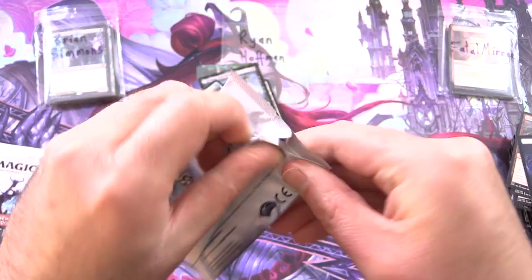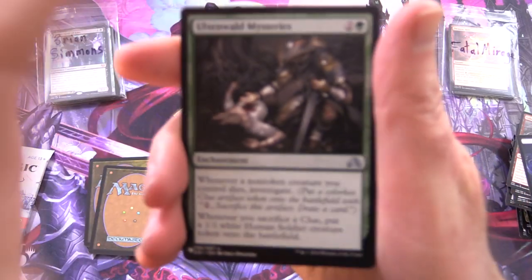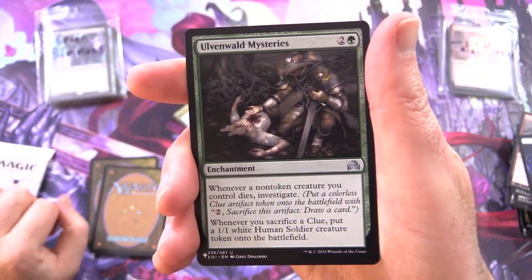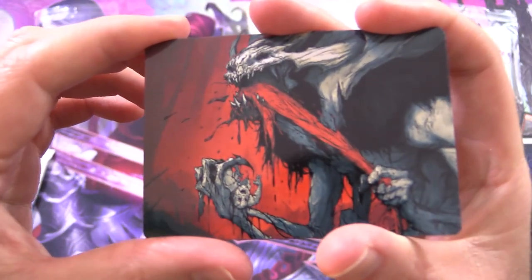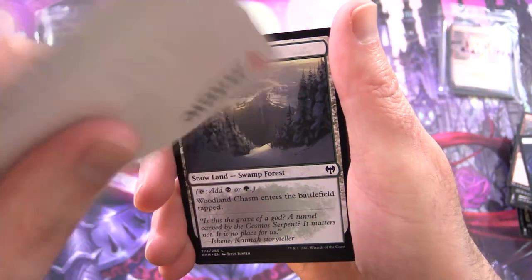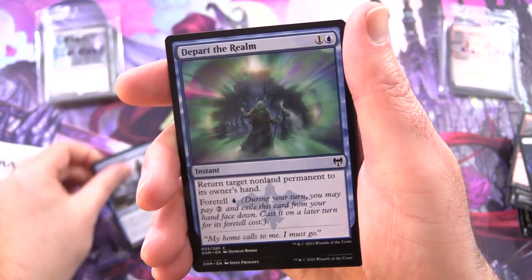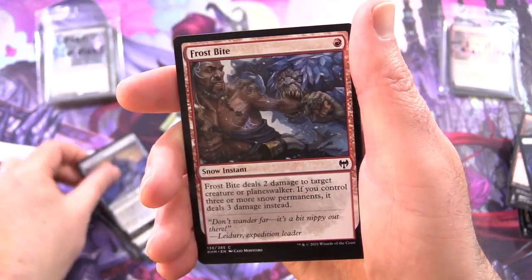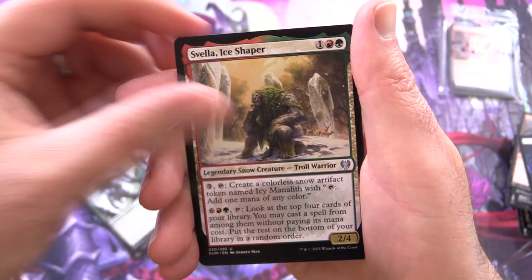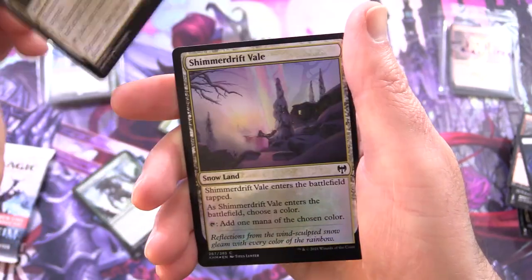Two more packs — let's go out with a bang. Another list pull — Ulvenwald Mysteries. And is this Vorinclex again with a comic book style art? I think it is — yep, Vorinclex Monstrous Raider. Followed by a Woodland Chasm, Karfell Harbinger, Depart the Realm, Mistwalker, Shimmerdrift Veil, Frostpeak Yeti, Frostbite, Rootless Yew, Svela Ice Shaper — trolled again — and Blood on the Snow for the rare. Plus foil Shimmerdrift Veil — some duplication there.